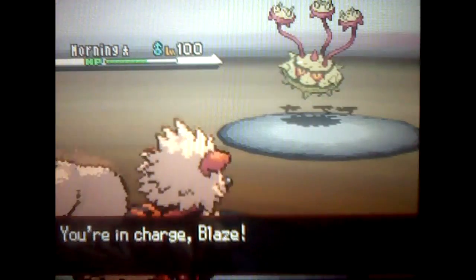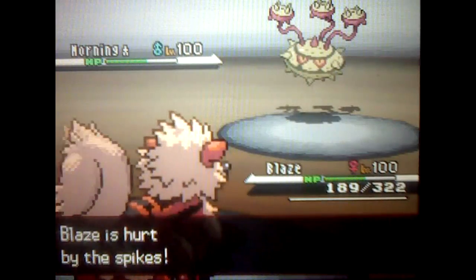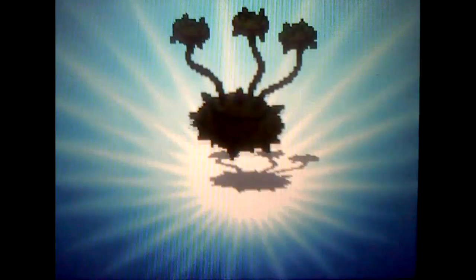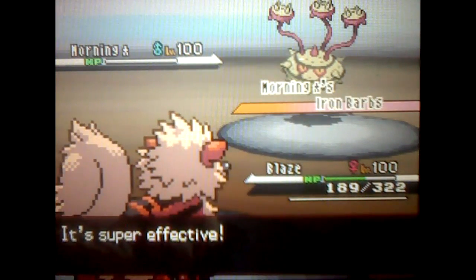So I switch out to my always trustful, always reliable Blaze — Choice Band, max Attack, max Speed. I set off Intimidate and go for Flare Blitz. Flare Blitz with Choice Band in the sun equals one dead Ferrothorn. I get hit by Iron Barbs and recoil damage, but I still stay in.